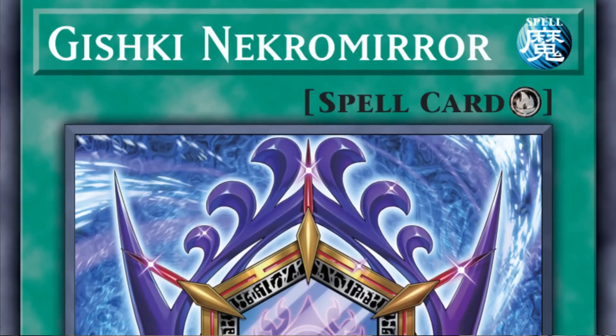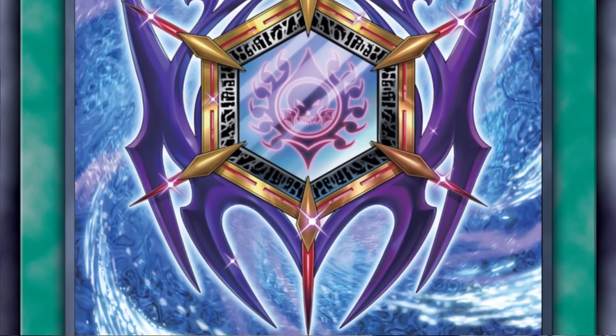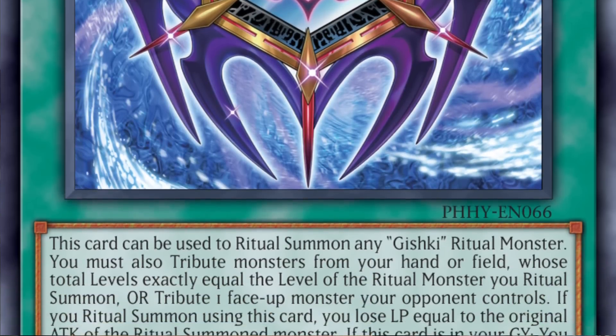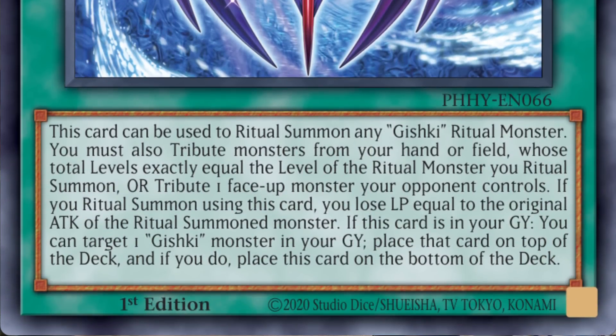There's one more Gishki card — a new ritual spell called Gishki Necromirror. This ritual spell works like any other ritual spell by tributing monsters from either your hand or field for the ritual summon, but you also have the ability to tribute your opponent's monster for the ritual summon, which is very nifty for going second. As a whole, the new Gishki cards are fantastic for Sprites.